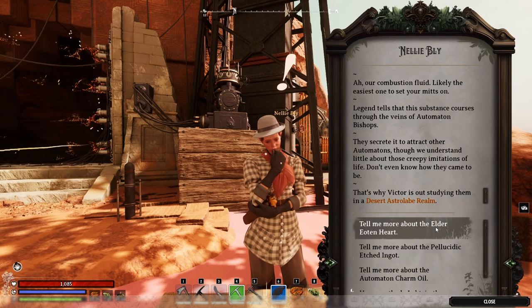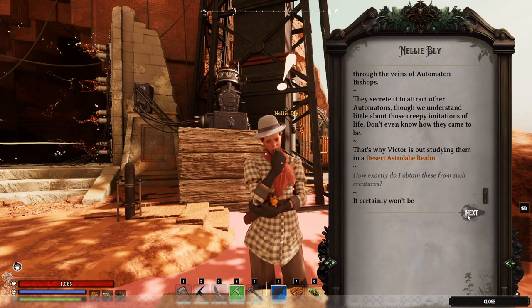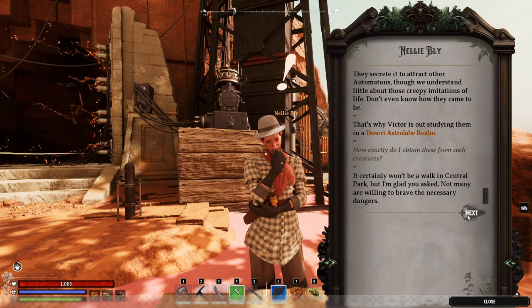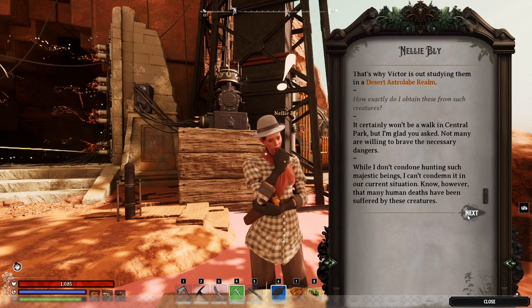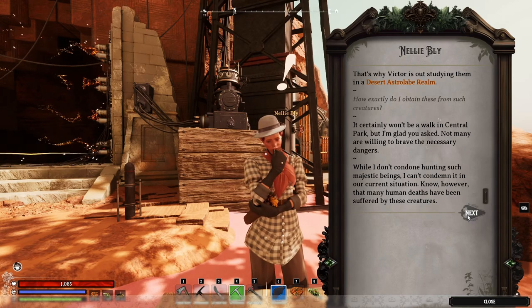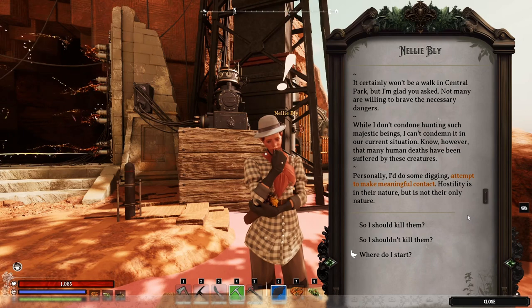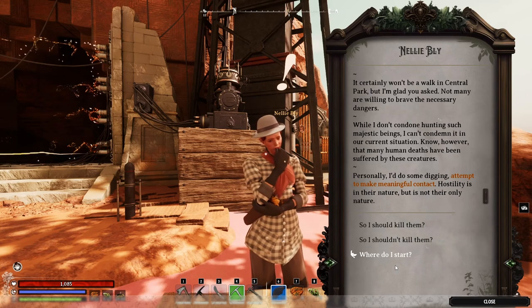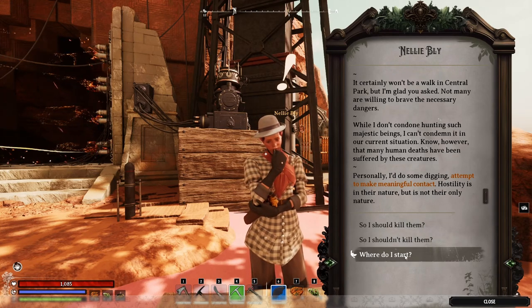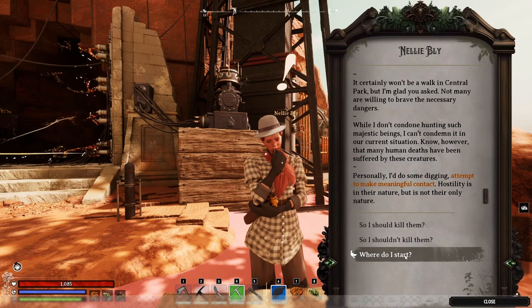"How exactly do I obtain these from such creatures?" "It certainly won't be a walk in Central Park, but I'm glad you asked. Not many are willing to brave the necessary dangers. While I don't condone hunting such majestic beings, I can't condemn it in our current situation. Know, however, that many human deaths have been suffered by these creatures. Personally, I do some digging, attempt to make meaningful contact." We're not going to kill any of them — we're going to go the peaceful route. The outcomes are slightly different, at least narratively, so we're going to go there.